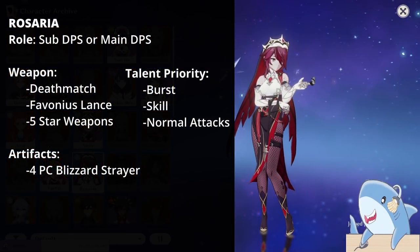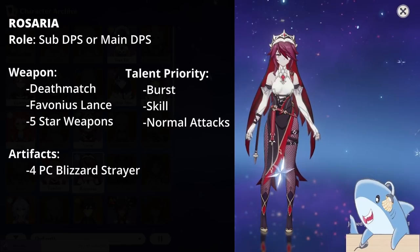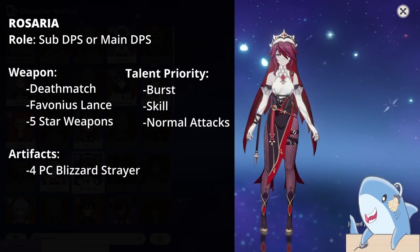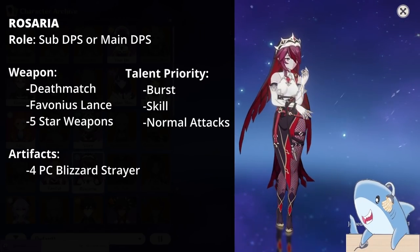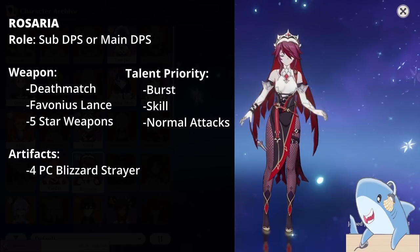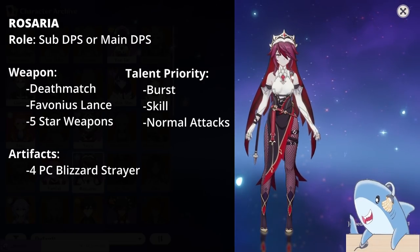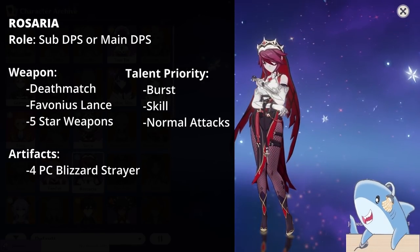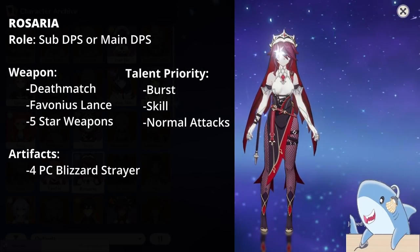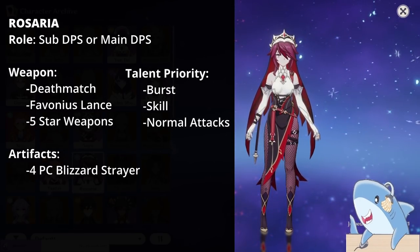Rosaria. Rosaria is often best built as a sub-DPS, though you can build her physical — just replace the Cryo Damage cup with a Physical Damage cup. Her build should focus on Attack and Crit Damage, and she can run the 4-piece Blizzard Strayer for a lot of Crit Rate. There's also a Lavawalker build in a Reverse Melt team. For weapons, use something with Crit Rate, Crit Damage, or Energy Recharge — Deathmatch, Favonius Lance, or Dragon's Bane in certain circumstances. For talents, if you use her on-field, level Normal Attacks; otherwise focus on her Elemental Skill and Burst, prioritizing Burst first.